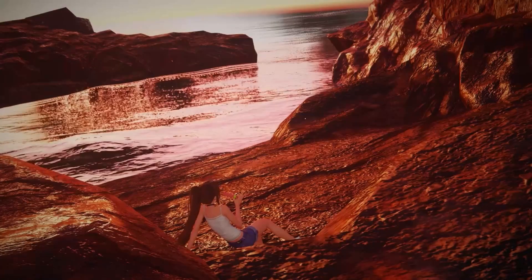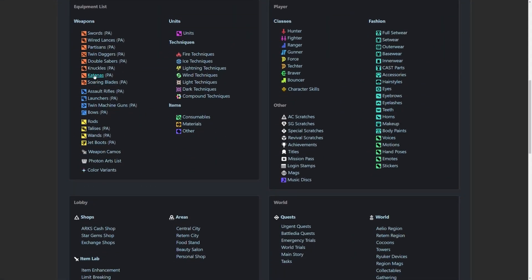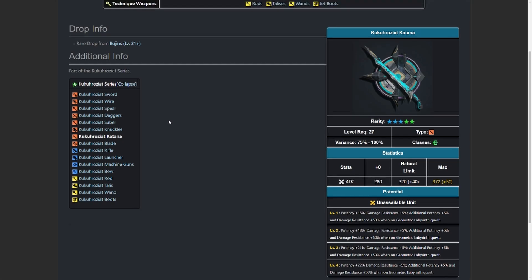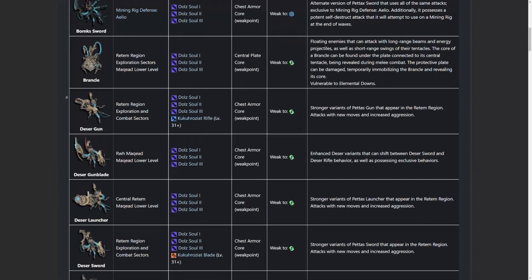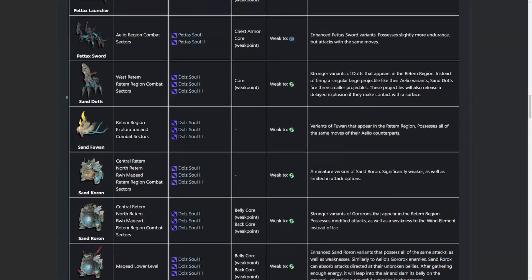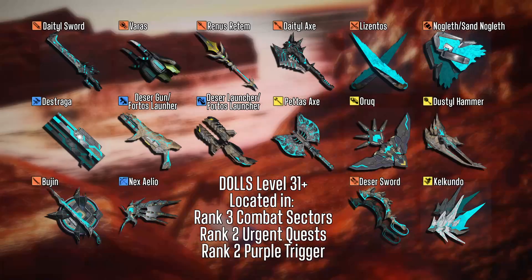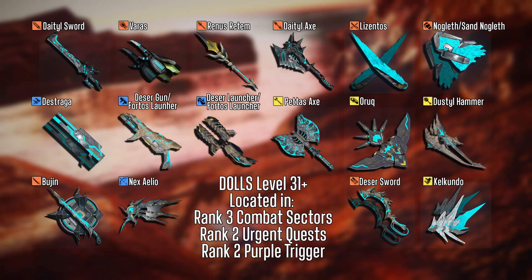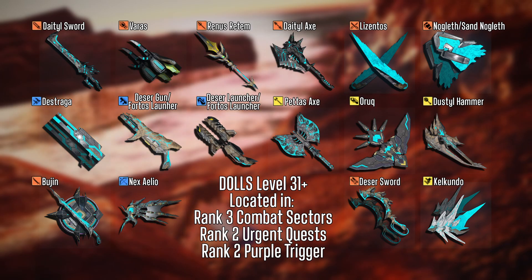Let's first get started with where these Cuckoo weapons drop. I'm going to direct you to the ARCS Visifone website for general information on drop locations. It's really good about showcasing Aileo and Rotem locations, but not everything there is completely accurate. I'll have a pinned message down below with all of the monsters that drop each Cuckoo weapon and where they're located. While you're out hunting, please comment below about what monster dropped it and where you found it, so we can build a definitive list.